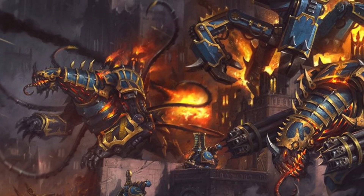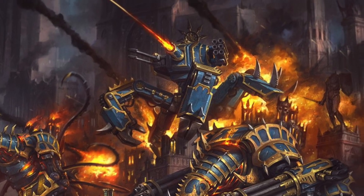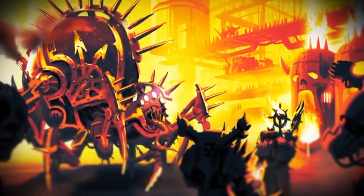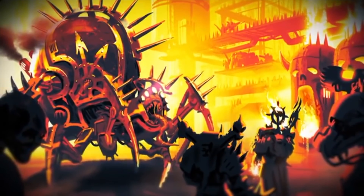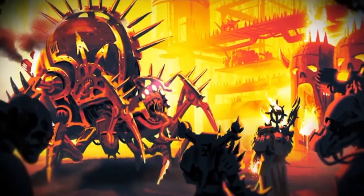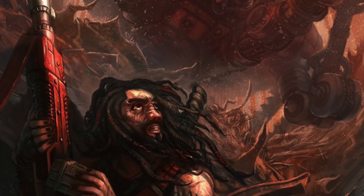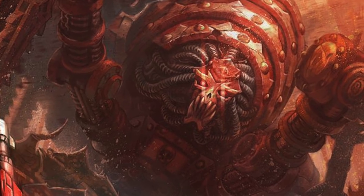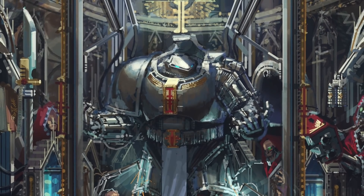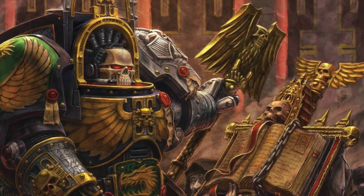Since the dark days of the Horus Heresy, the forces of the Traitor Legions have taken to the battlefield alongside corrupted war engines that once defended mankind. There exists a war machine so undeniably depraved that its existence was hidden from Imperial records — the gore-splattered demon engine known as a Blood Slaughterer. Knowledge of the Blood Slaughterer has been long suppressed and purged from most historical accounts by the Inquisition, though records remain deep within the sealed archives of the Grey Knights on Titan and in the sacred canticles of the Adeptus Astartes.